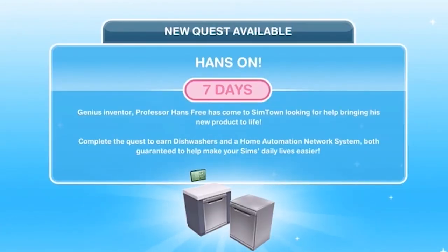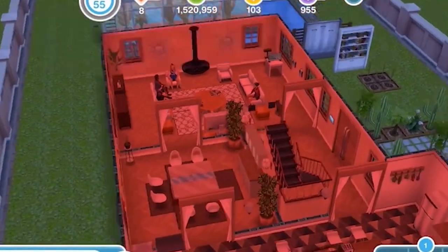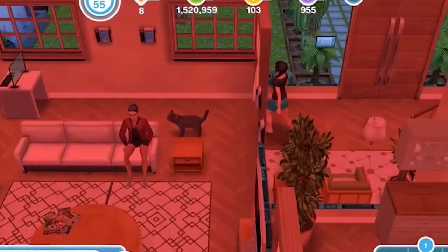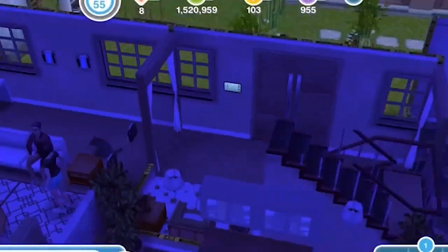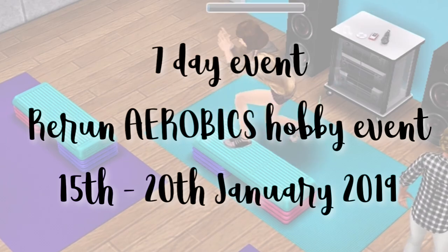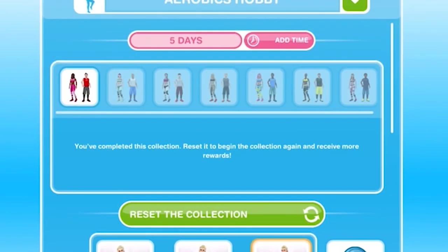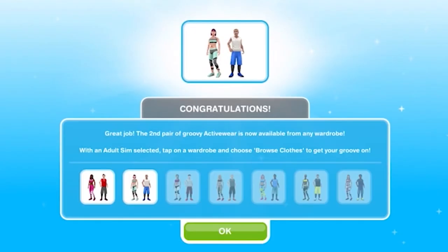There will be a rerun of the Hands-On quest for anyone who missed it, starting between the 30th of December and the 5th of January. It's a seven day event. And a player favourite, the aerobics hobby event, is a seven day event available to start between the 15th and the 20th of January where we can win lots of different active wear for our Sims.